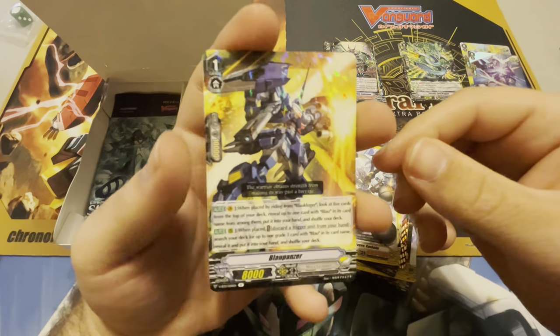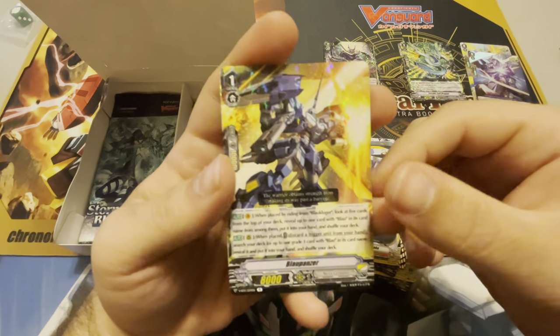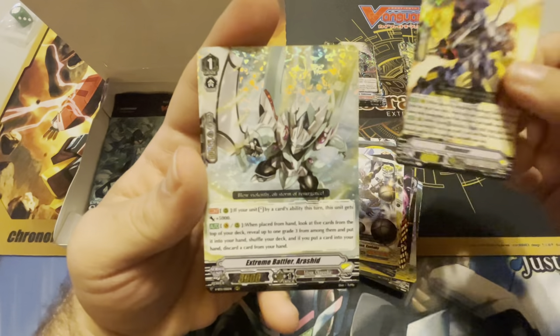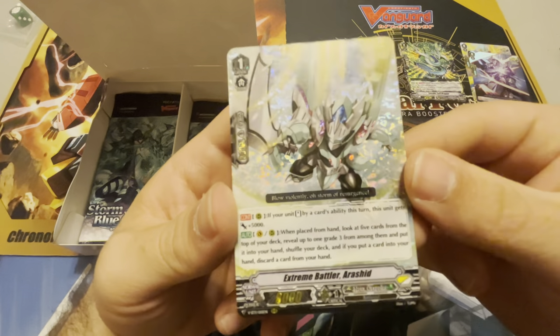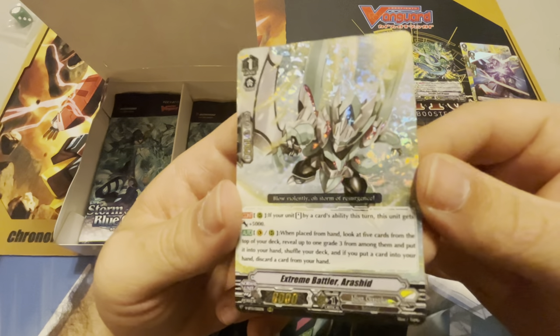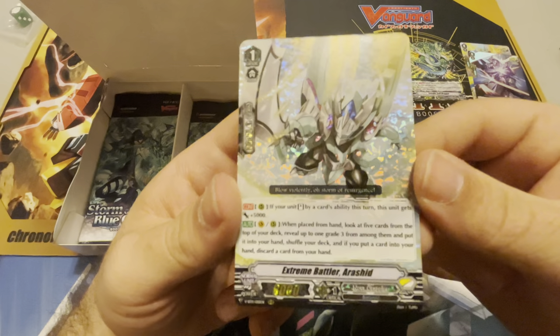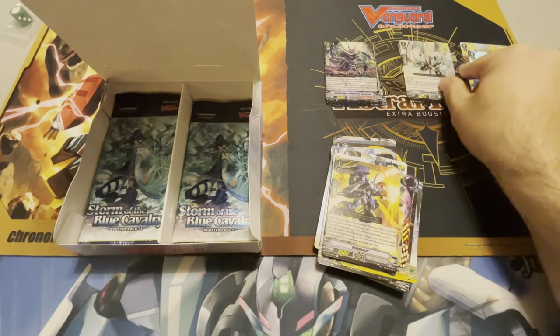And our rare in the pack is Blau Panzer — heck yeah, we are very excited. In the house of the Jake, you know that Blau got remade. And grade one Extreme Battler Arashid — so there's another triple rare out of our boss, we got three triples already. This is the what we call the Max Elixir for Nova Grapplers. He is beautiful indeed.